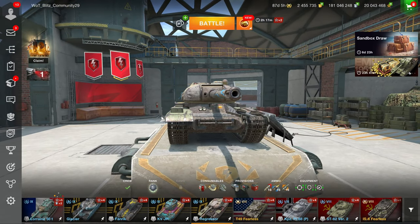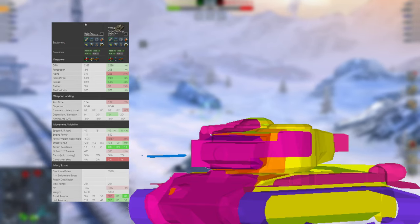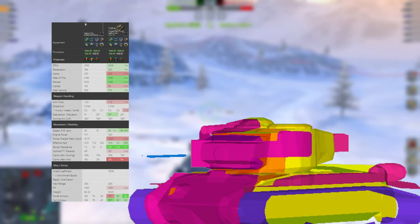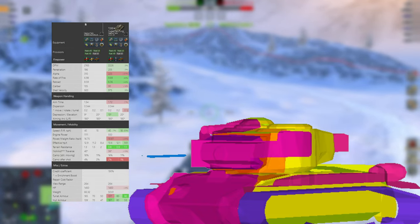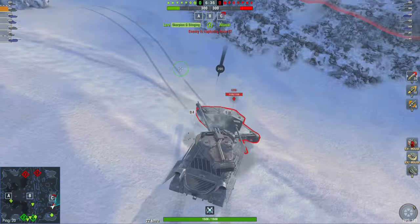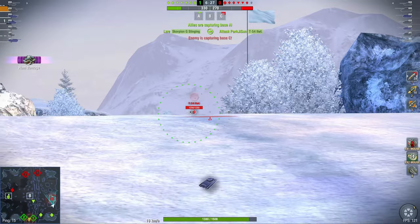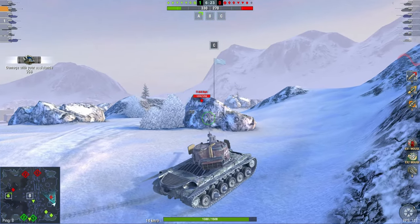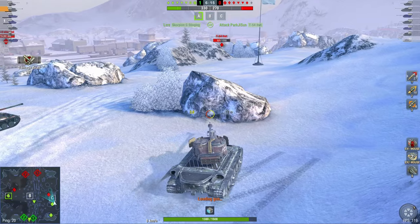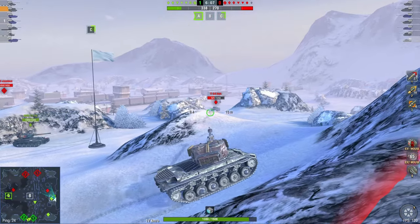Next up is the Fixer, which is basically a modified Super Pershing with less DPM, slightly less penetration, but 310 alpha damage instead of 225. It has one degree less gun depression but better aim time, and slightly worse mobility than the Super Pershing. However, the turret armor — especially behind the armored plates — is a lot better on this vehicle than the Super Pershing. Basically it's an upgraded Super Pershing. If you love the Super Pershing, this could be useful. But once again, the price is absolutely absurd.